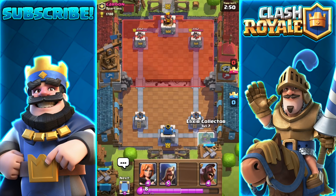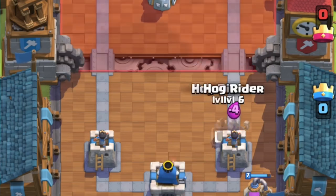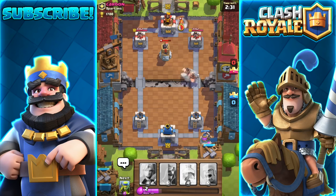We're going against a level 8 and this is basically just the hog rider freeze strategy, but I have a mirror card because I want to do a double hog rider. They are nerfing the hog rider, so these are the last moments with the poor hog rider. I know there's a bomb tower but I'm still going to double hog.